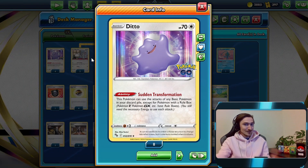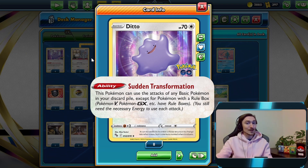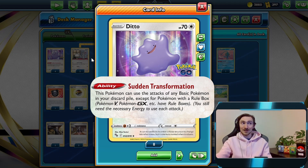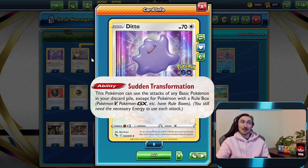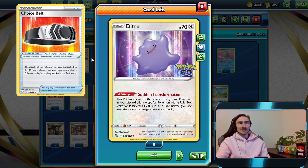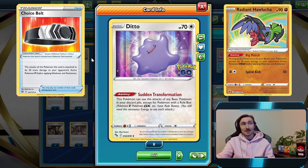Well, we've actually got Ditto. Ditto has a Sudden Transformation ability - this Pokemon can use the attacks of any basic Pokemon in your discard pile, except Pokemon with a rulebox. Magikarp doesn't have a rulebox though, so we can be doing 250 with Ditto for a double colorless energy, which we can pay with Twin or Double Turbo Energy. Attach a Choice Belt and it brings us up to 280.